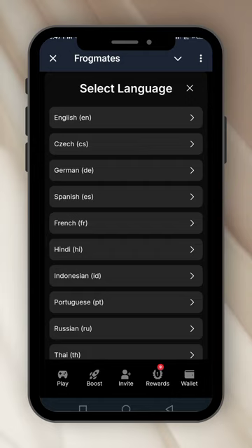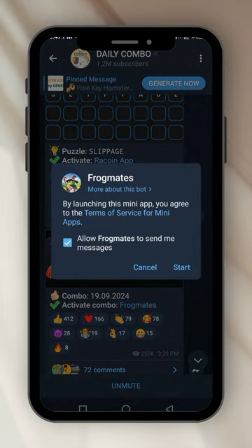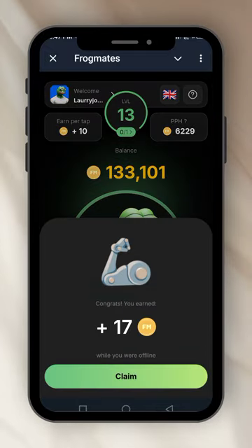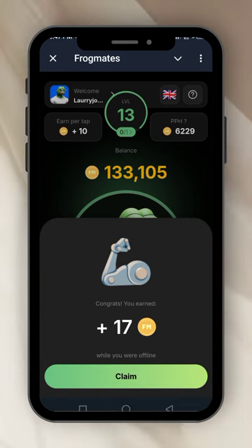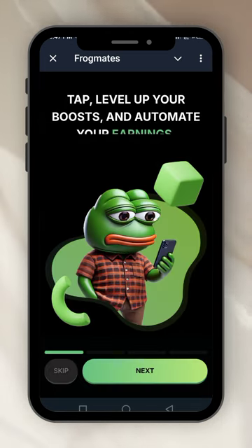Okay, let's just forget about that and go back. I'm claiming 17 coins again while I was offline just a little while ago. There's a question mark up here — it says tap to level up your boosts and automate your earnings.